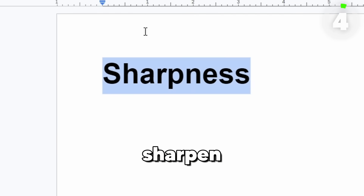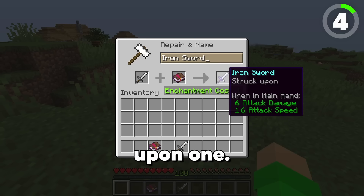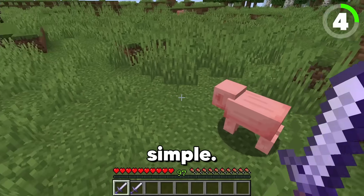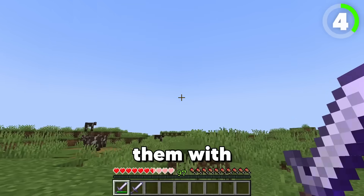Up next, we're going to Google Translate Sharpness 100 times. The result: Struck Upon. So Struck Upon One, Struck Upon Two as well. I'm so sorry, piggy. With Struck Upon, if you hit the piggy — oh, it strikes them with lightning.